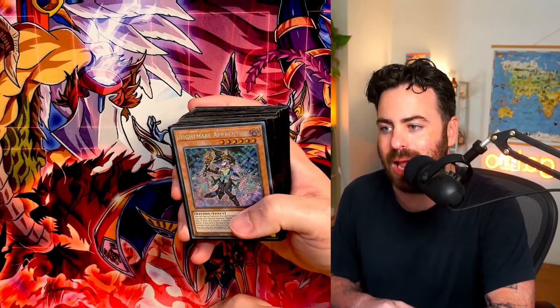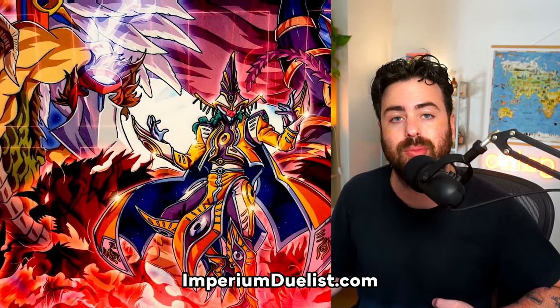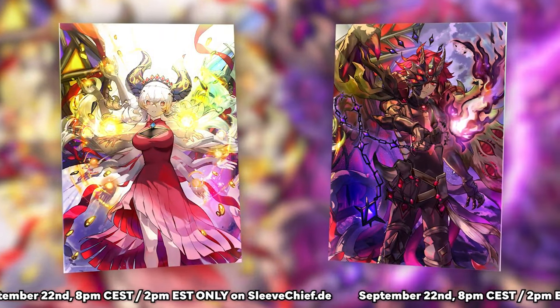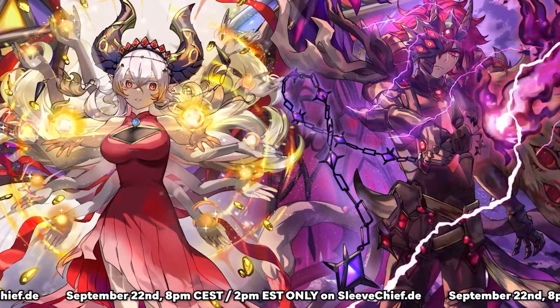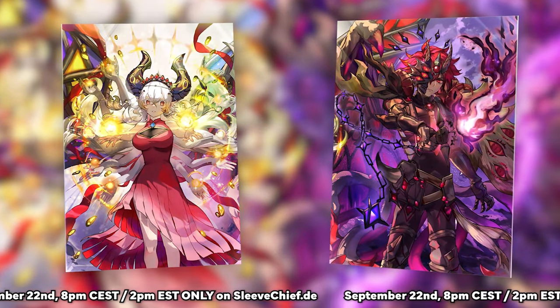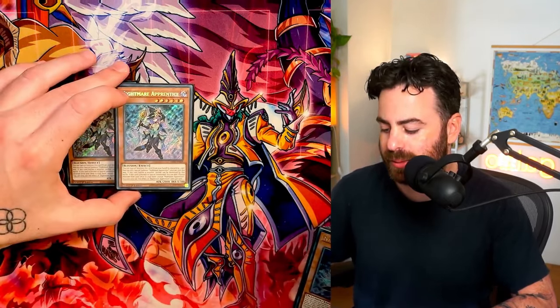Before I begin, make sure to like this video and subscribe to the channel. This Chimera playmat was released on Imperium Duelist — it may be out of stock, but you can use code GAZO10 for custom playmats. Also, my new branded sleeves are coming exclusively to Sleeve Chief on Sunday September 22nd, featuring Blazing Cartesia and Aluber — September 22nd at 8 PM CET or 2 PM Eastern, with code GAZO5 for an extra 5% off.